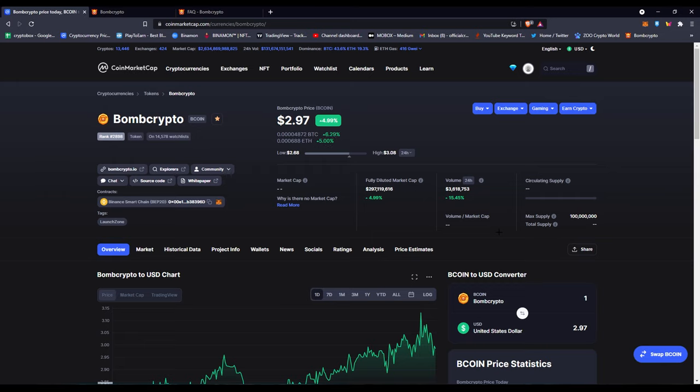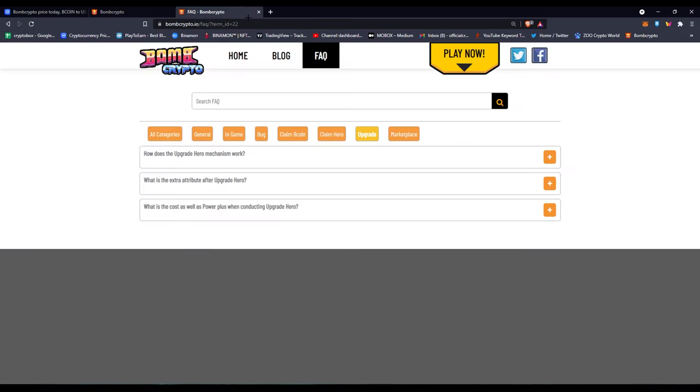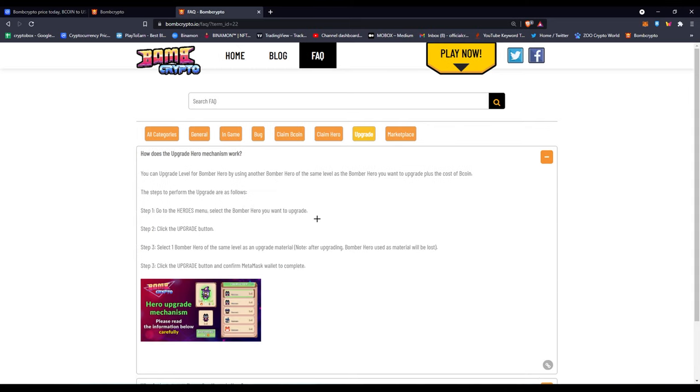Today I'm going to be talking about how to upgrade your Bomb Crypto heroes. I have 20 heroes and you can play 15 at a time, so I figured maybe the five extra worst ones could be used for upgrading and making my heroes better. I figured out how to actually do it — it's pretty interesting. Here you can see this is their FAQ, which teaches you directly.